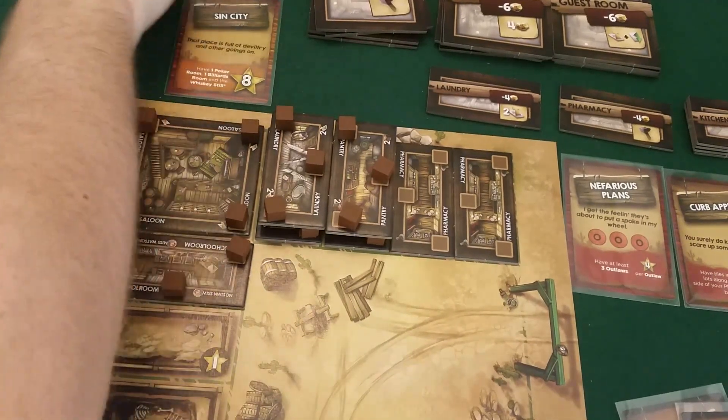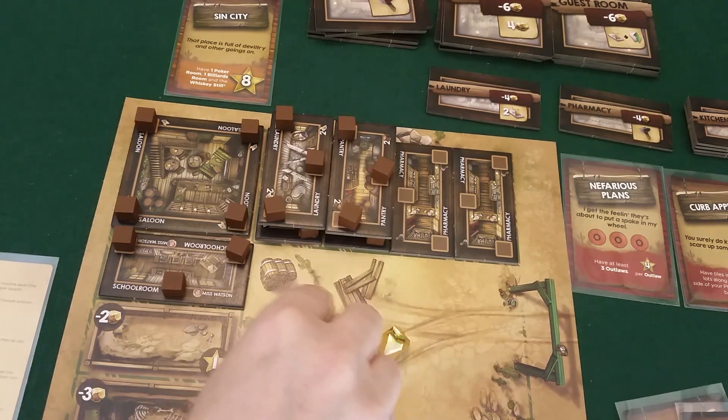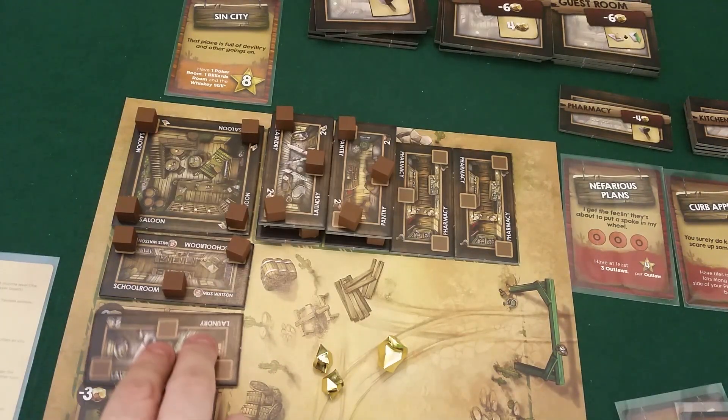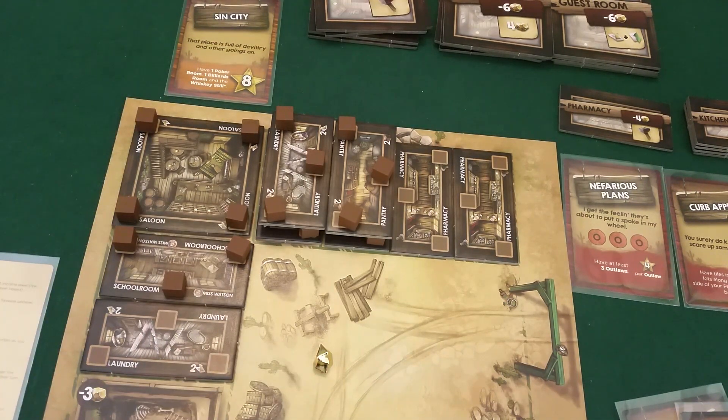What can Draco do in his final turn? He's happy with things as they are but if he can finish something for points that's good. Buying supply is expensive because he has Moonshine Angie. With his seven gold he'll get another laundry — that's four plus two for placement, so six gold — and he gets one point for that. That's the end of the game.